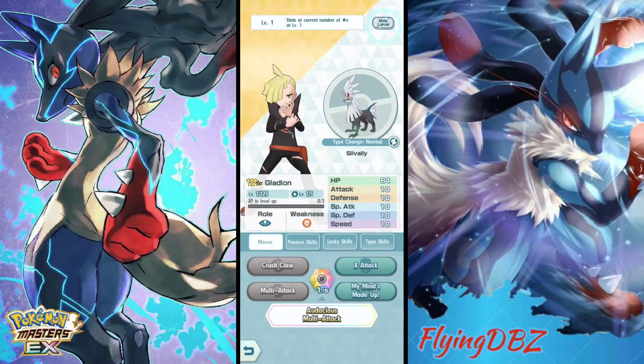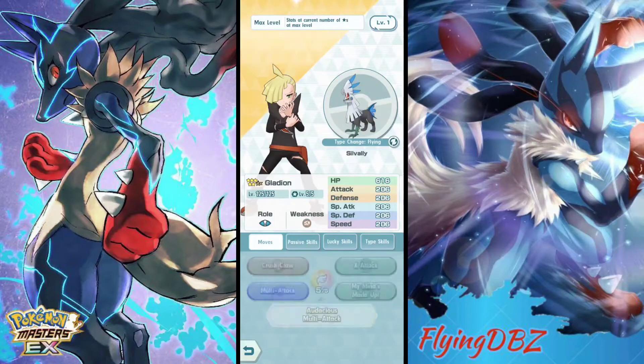When you go into his trainer card, you can go to his max — like with all the sync pairs in the game, you can check them out before you summon. You can click on Silvally and go through all of his forms and see the different colors he can go through. The horns on the top of his head look really nice. He goes through all the types — dragon actually looks pretty nice too. It's a cool little touch, and I really like the details they do for all these trainers.